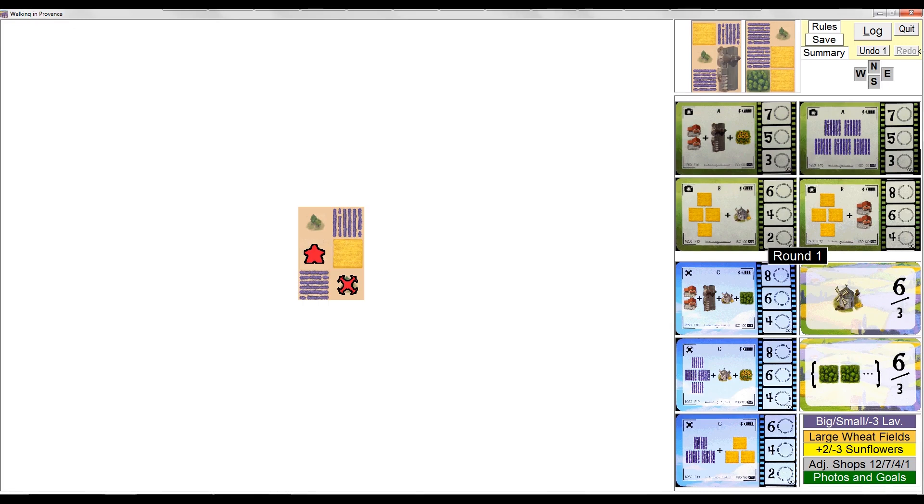Essentially, if you're familiar with games like Honshu, Circle the Wagons, or Sprolopolis — which is a game I introduced you to a couple weeks back — then you've got the idea. What makes Walking in Provence so special, and also so devilishly convoluted, is the vast number of terrain combinations that makes every game so incredibly unique.